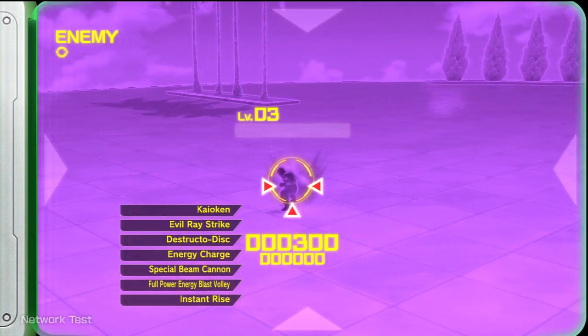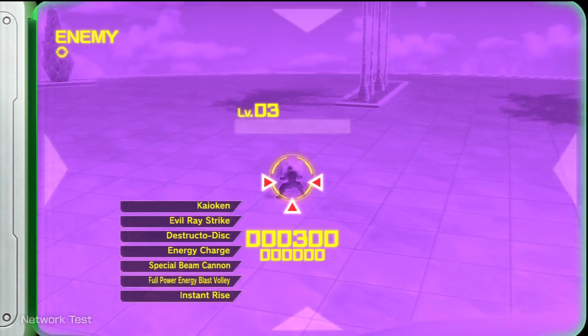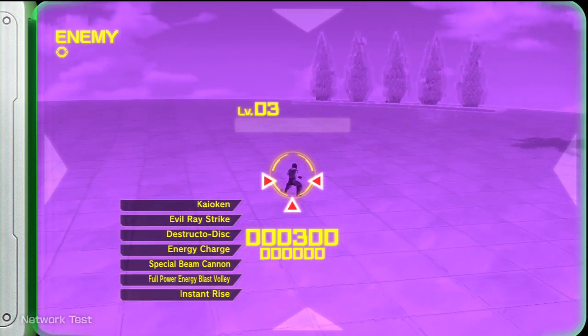Of course, if I hit R1, I can also see what he has equipped on him. As you can see, he has Kaioken, Evil Racestrike, Destructive Disc, Ki Charge — his special attack is a Special Beam Cannon and a Full Power Energy Blast. And then his escape attack is the Instant Rise.